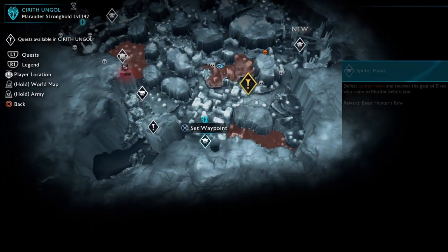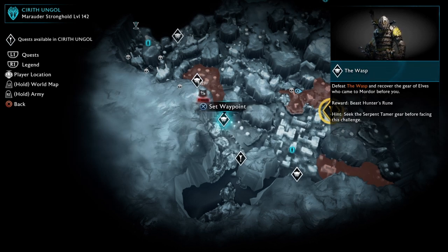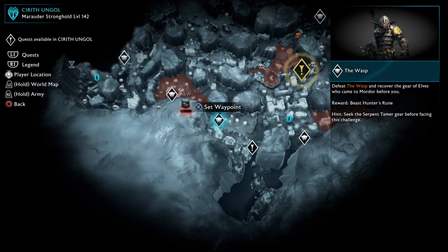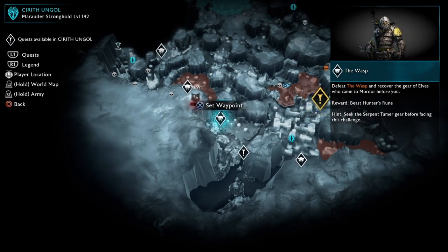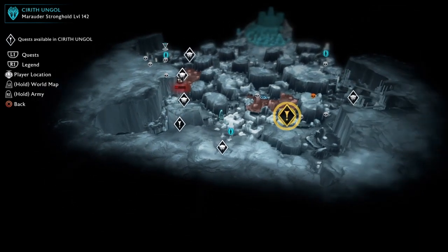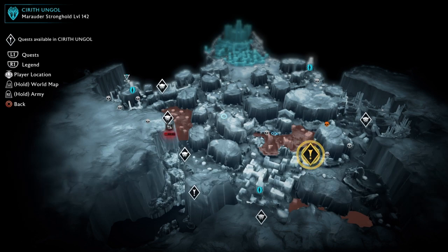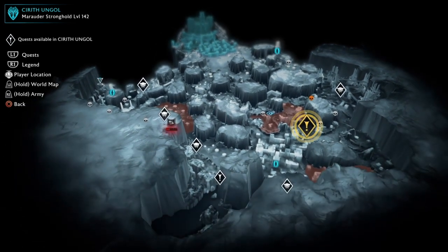Let's have a look at these. For example, the hint says: seek the Serpent Tamer gear before facing this challenge. And then there's Fire Chaser gear and Ice Stalker gear. So the other themed gear will be acquired in the other regions. I'm sure I'll be coming back and forth between these areas anyway as I progress through the story, so I'm not gonna worry about getting everything done in one area before traveling to others.